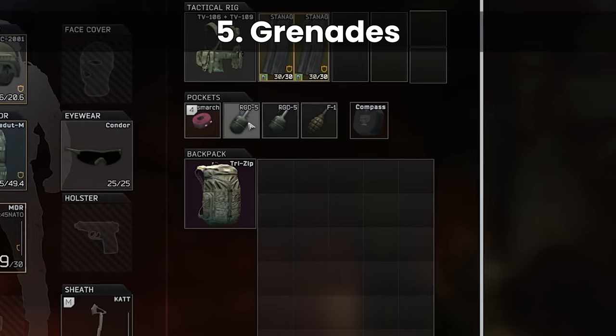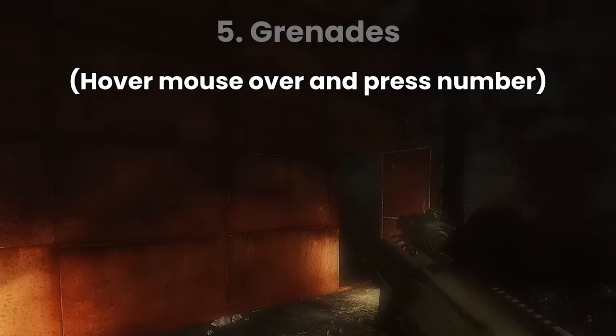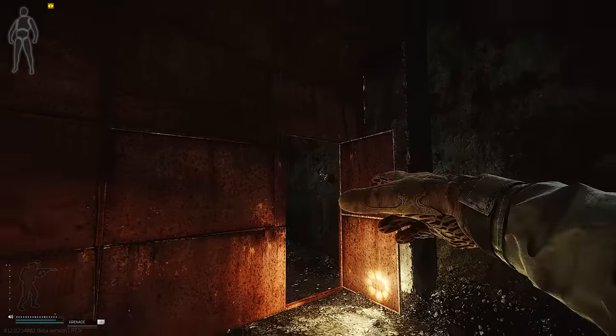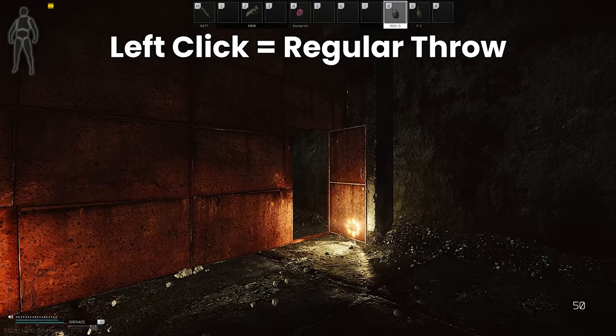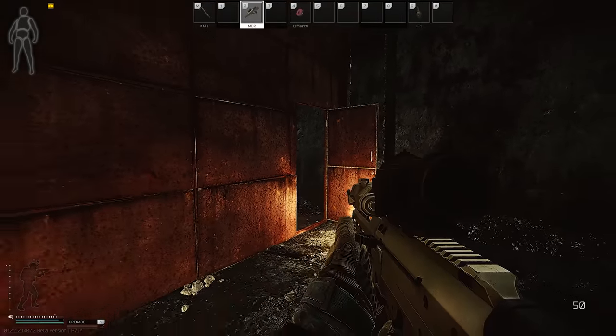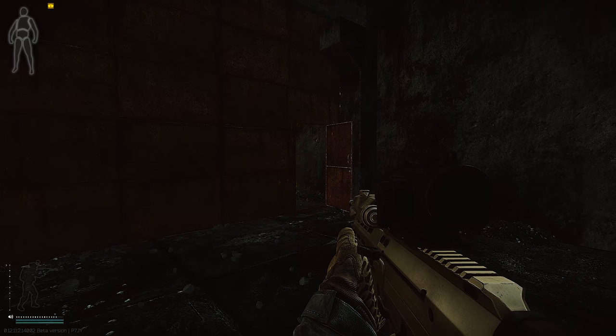Number five: grenades. These can be bound to a specific key if they're within your rig or your pockets, and they can be equipped with a hotkey like a regular weapon. If you use the left mouse button this throws it as usual, but if you use right-click this does an underarm throw for closer range or more precise shots that don't need as much power, like getting a grenade into the next room.